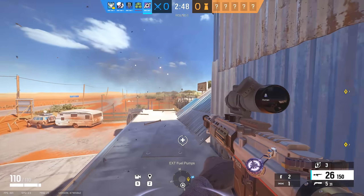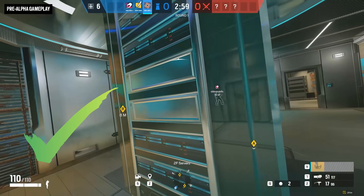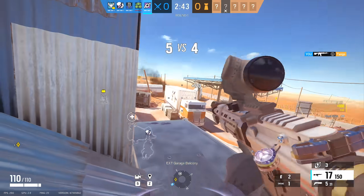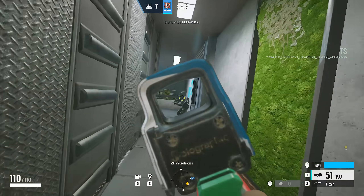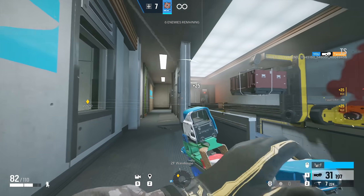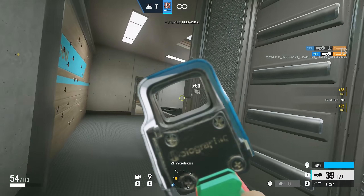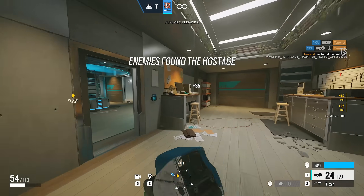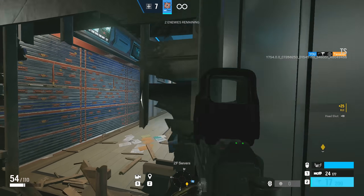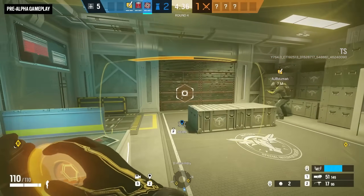Hey guys, Zen here, and Operation Solar Raid is the big one. Changes to ranked? Check. A new defender that can see through walls? Check. A brand new map. In this video, we're going over every big change that's here, so you know exactly what to expect. Solus has new features that make it impossible for specific operators to push undetected, and there's a huge nerf to two operators that have become massively popular. The brand new Nighthaven Labs map is an extension of Nighthaven's headquarters with tons of breakable soft walls and cheeky access points. It's become one of my favorites, and it's unbannable at the start of the season.